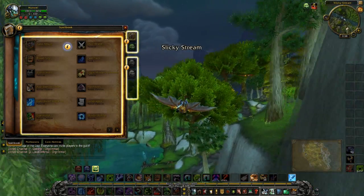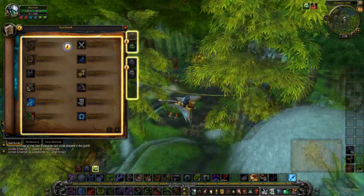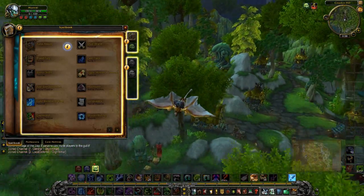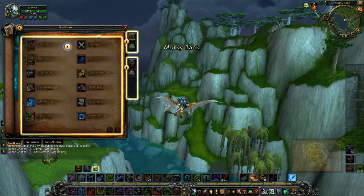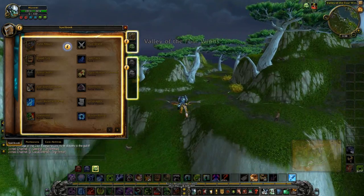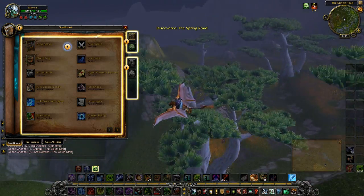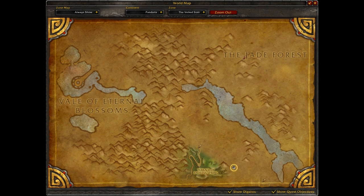First off, before I go over any UI changes, there's been a couple of changes around the Jade Forest area. I'm pretty sure Fort Gruken looks a little different. There was a quest that I flew over that I've taken this flight path a couple times before and it wasn't there before. There were a couple of different landscape changes — tiny little things that weren't there before that are now there. The Hidden Pass now has its own map. That's nice.